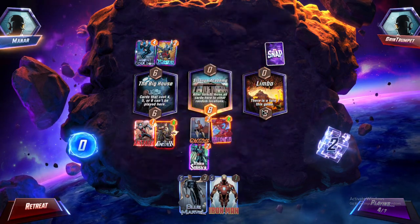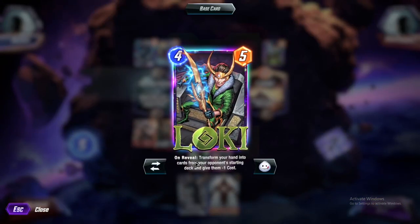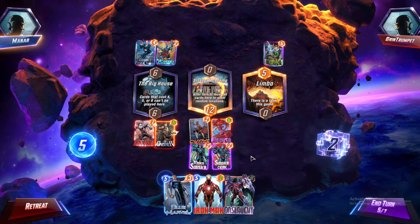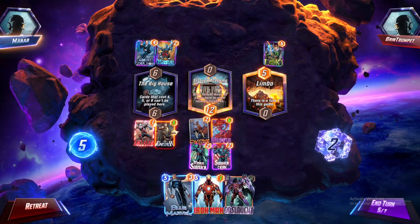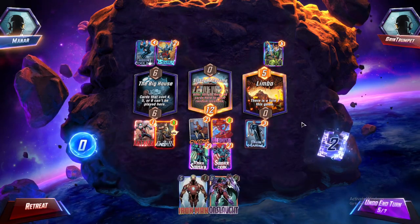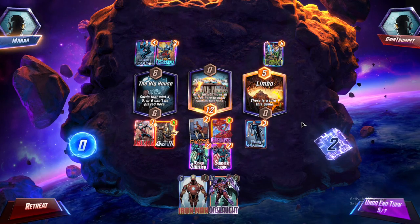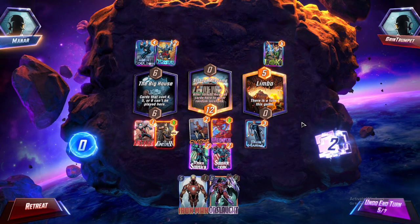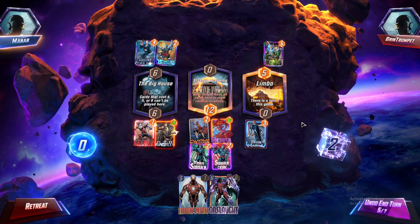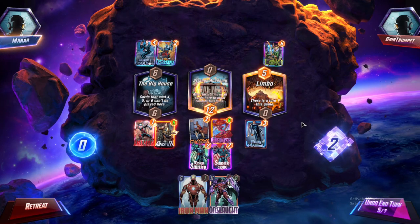I'll put the marble down. The location transforms your hand to cards from your opponent's starting hand and gives them minus one cost - wow. I wish I could change the card locations. We'll wait a turn. The center is kind of free - do I try to go for the center? I could later with an Iron Man Onslaught combo. I have more creatures so I think we take over a side and go for the Iron Man Onslaught combo in the middle.